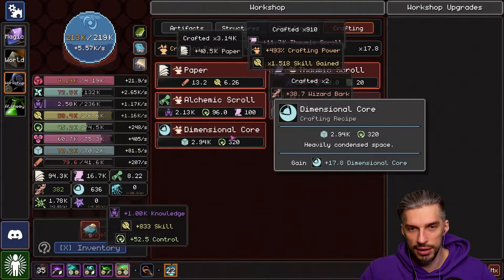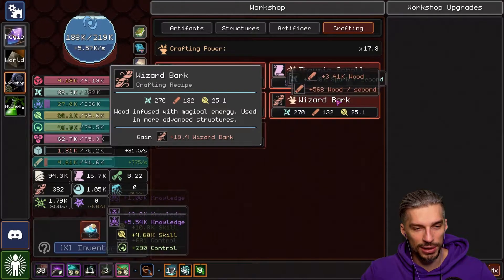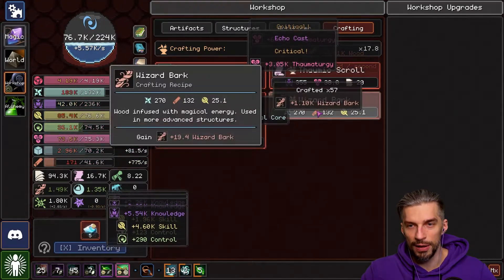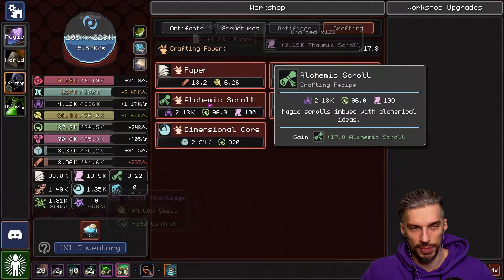Click, click, click, click — you gotta click fast, otherwise it will destroy itself. Let's try to get more resources here for the sake of efficient crafting. Look at it — 18k scrolls. Not bad.